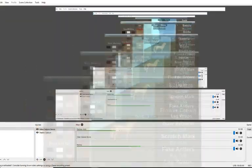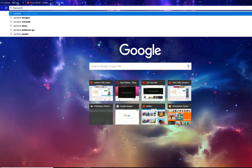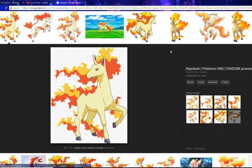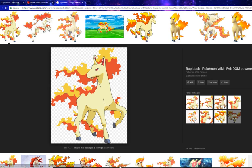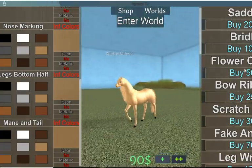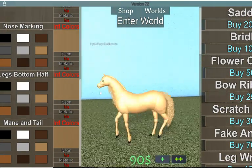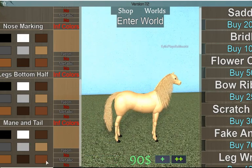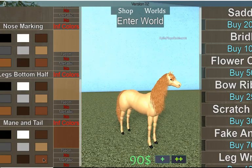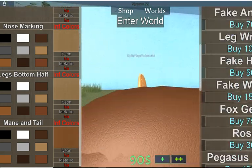I will show you guys a picture of Rapidash so I don't make the mane and tail this color accidentally. This is Rapidash, and this will be how we create it. I know we cannot make the eyes red like Rapidash does in Pokemon because this is an Arabian horse, but we can still kind of make it look like this. If you choose this color, it almost makes the hair look orange.